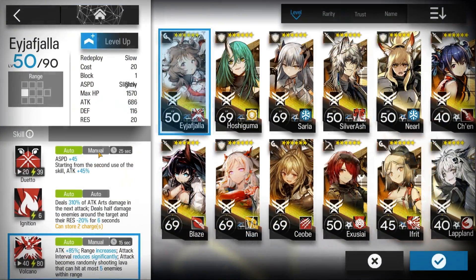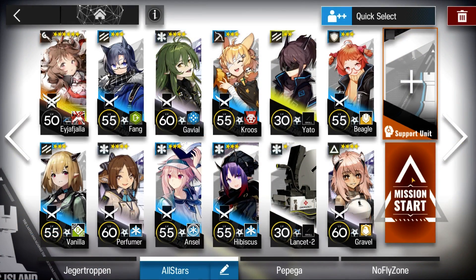Here's the squad composition: Eya skill 3, level 7. And here's how it was done.